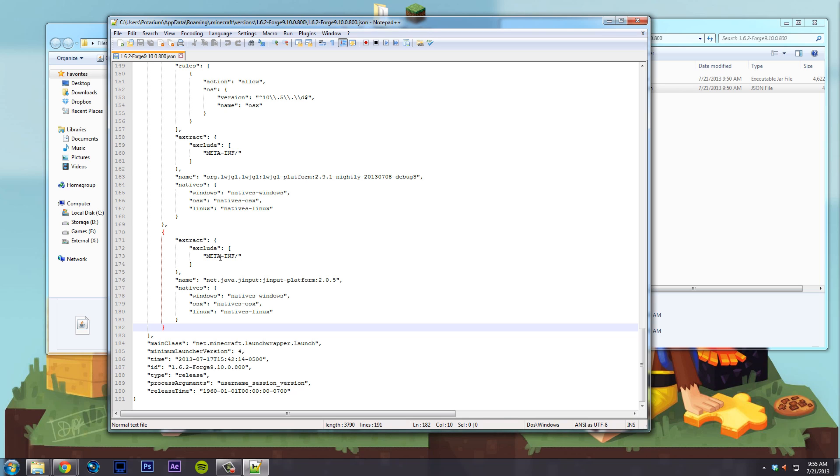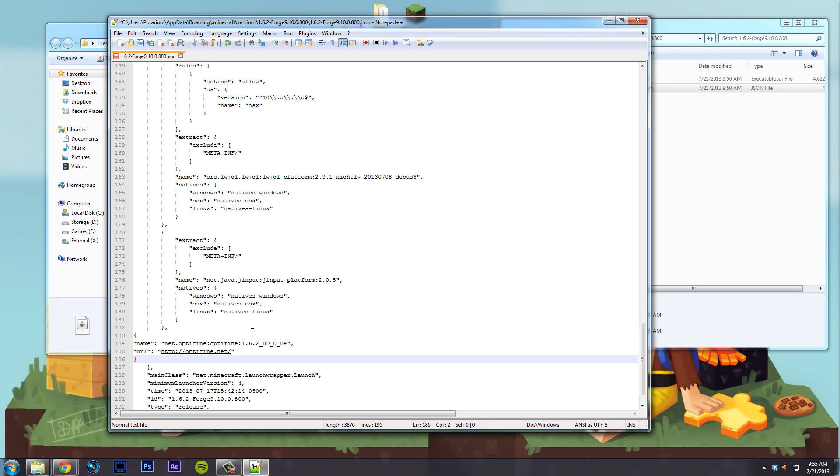Right after that section you're going to paste a code snippet that I'll leave in the description for you to copy and paste. It needs to go right after that entry, and the comma definitely needs to be there — that's what separates the two lines of code. If you're using a different version of OptiFine, this is the path we just created: libraries > net > optifine — that's the first optifine folder — then the colon goes to the second optifine folder, which is the folder it will look for OptiFine in.